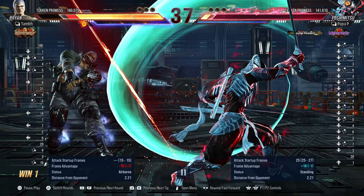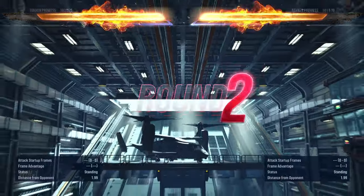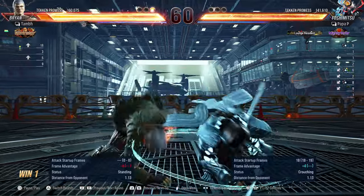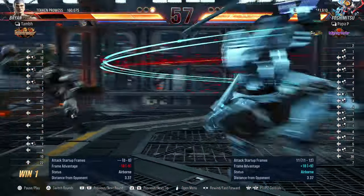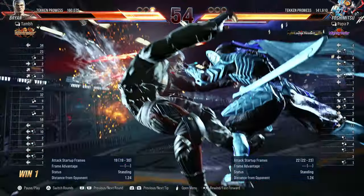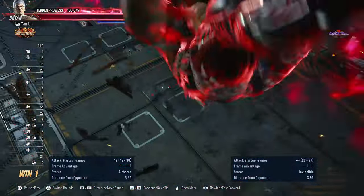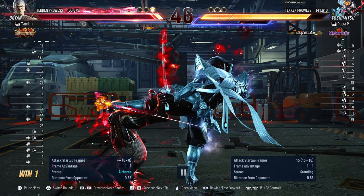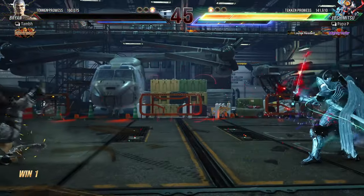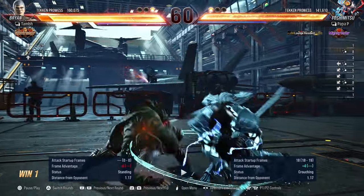That wall combo — I hate that. Round two! You're getting a little too antsy to get a hit off on Brian while he's grounded. Nice combo — you need to get closer, but you got him. He went for the spring kick once more; I don't know why he's still doing that. For his rank, I would assume he'd have learned by now not to spam that.